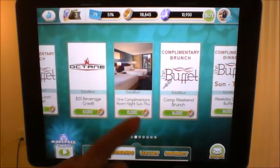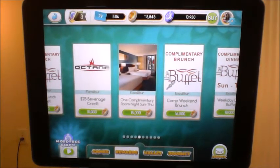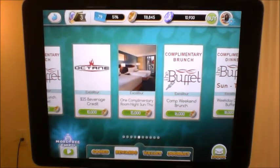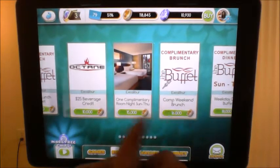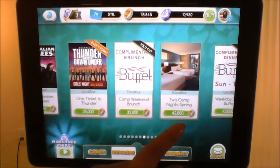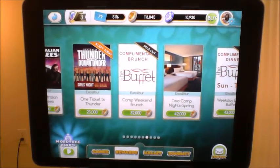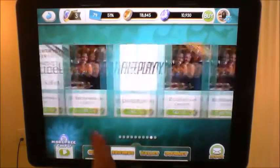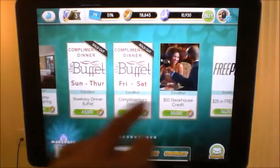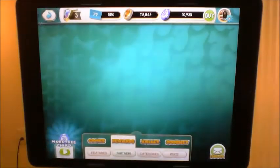We tend to go with complimentary nights. On our last vacation my husband and I each used one reward for one night. But now that I know more — even though a two-night complimentary costs 42,000 coins versus 30,000 for two single nights, it uses only one reward instead of two, saving a reward for something else. There are lots of different rewards: buffets, comped nights, shows, and more across all the hotels.